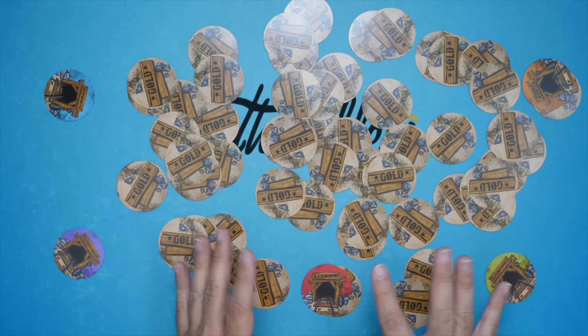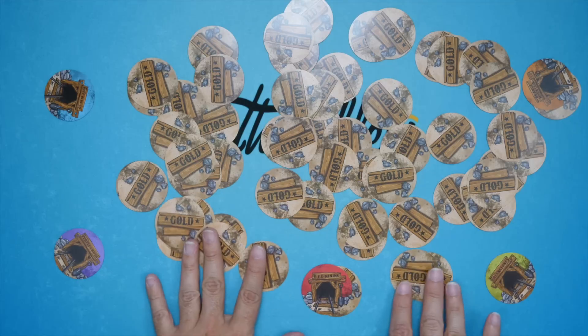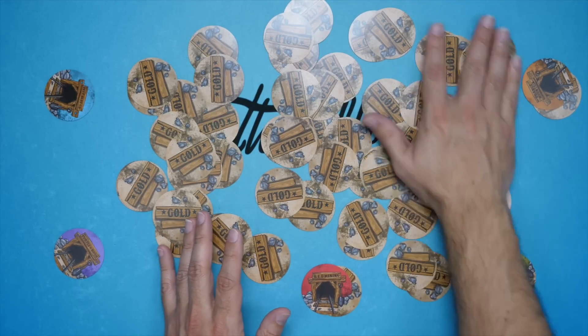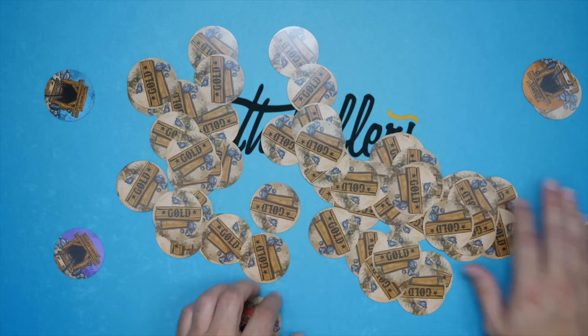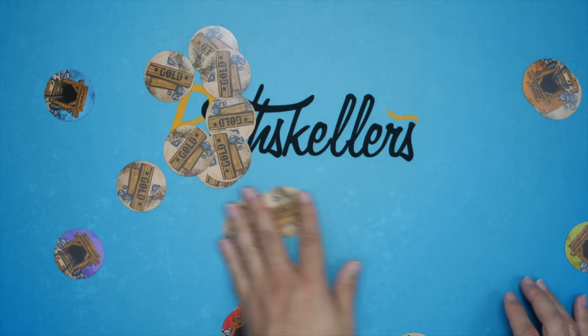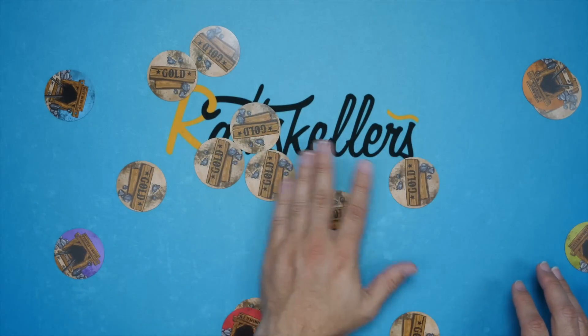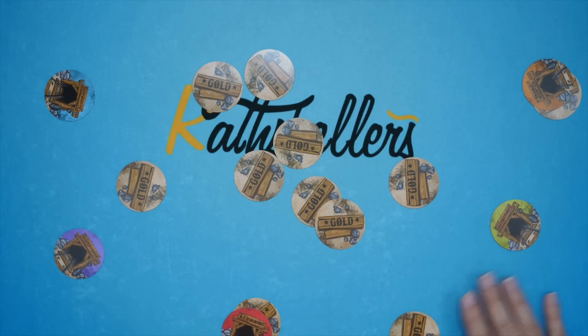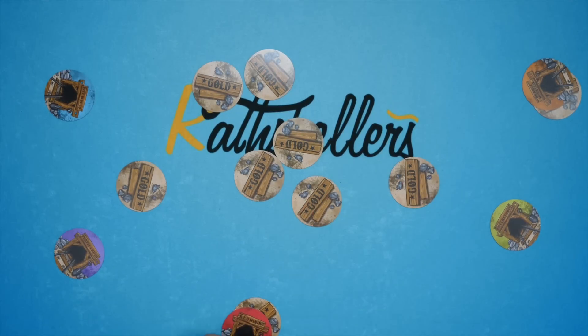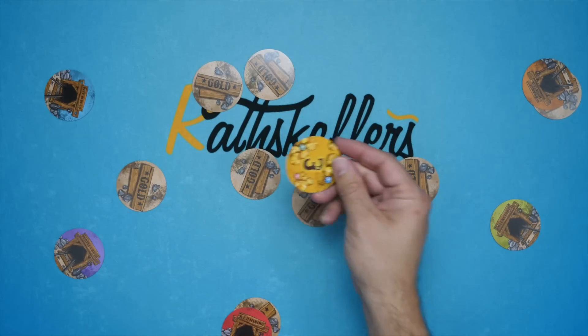This continues until you are down to ten cards or fewer. At that point, you go into a secondary phase that's a little bit different. With ten or fewer cards, you just pick one on your turn. If it's a person, they leave. If it's dynamite, they leave.